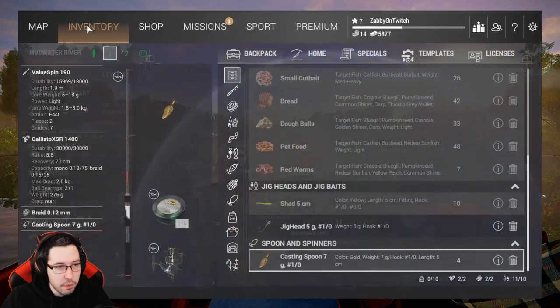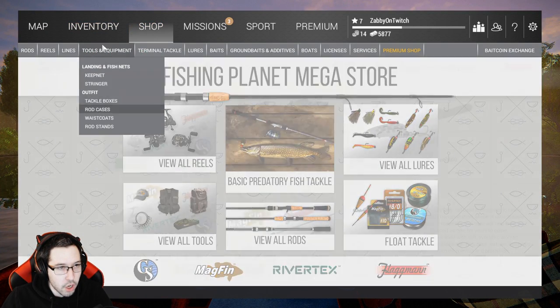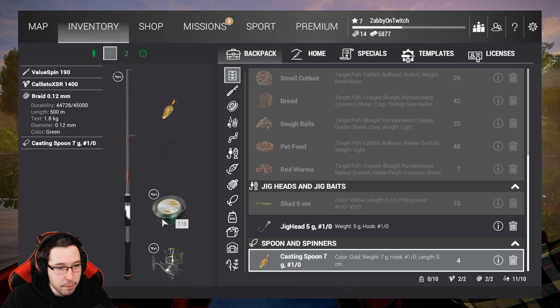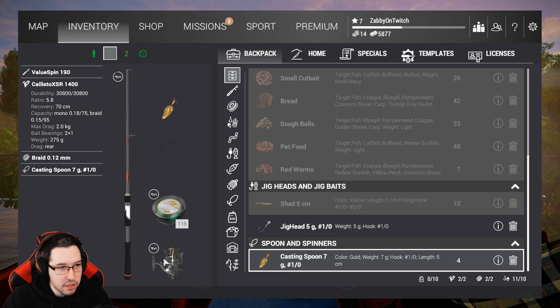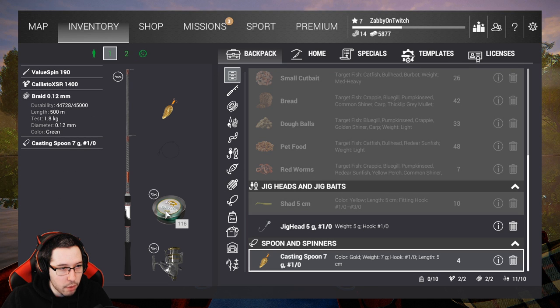We're going to be catching all the bigger fish here. I did buy a rod holder or an extra rod, so if you want to go to rod cases in tools and equipment, you can go ahead and buy this — depends on how much money you have. I set up two setups. I got the Value Spin still, which is the one we bought from last video, and I bought two of these Callisto XSR 1400s. You're going to want to buy two of these because you're going to throw one on your float and one on here. You can go into the shop and grab the 1.8 kilogram braid line, which is about four pound test, so it's pretty solid.